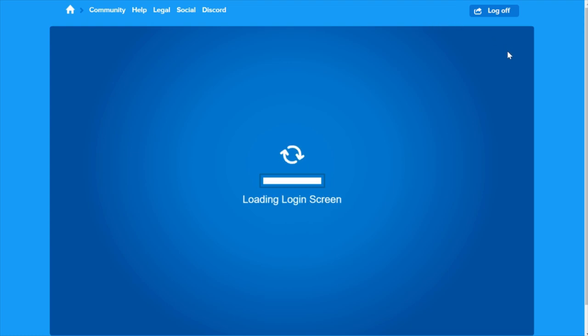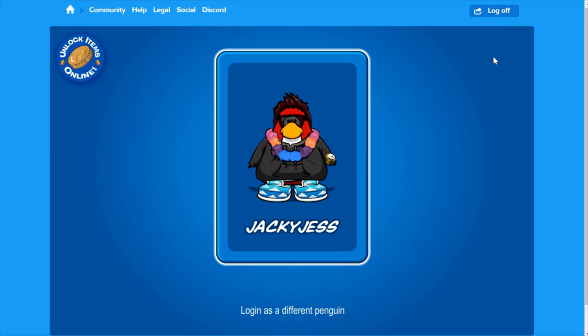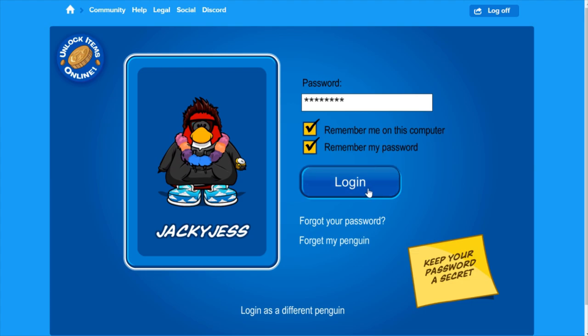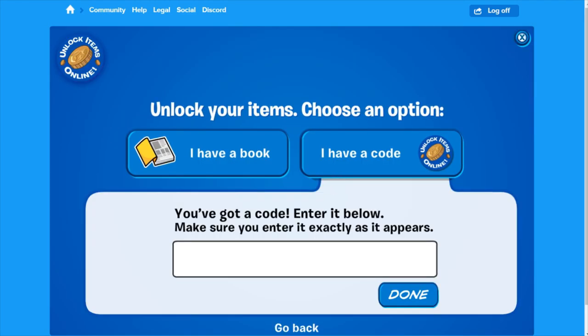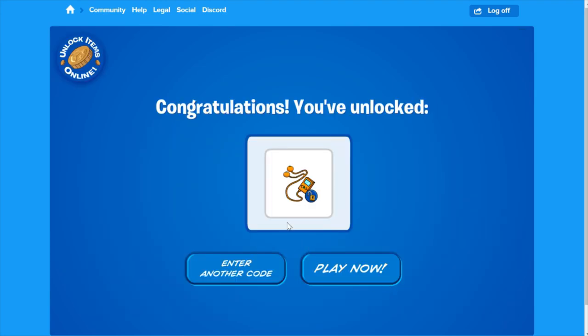The first thing you're going to want to do is press the unlock items icon in the top right corner of your screen and press your player card. Once you've logged in, you want to press the code option and enter ORANGEPODS — all caps, all together — and press done. Once you've done that, you'll receive orange earpods.